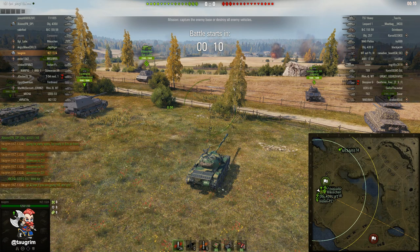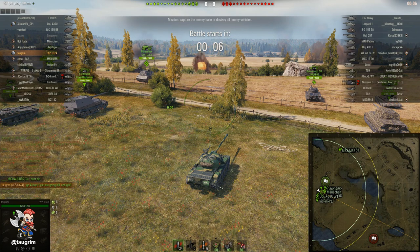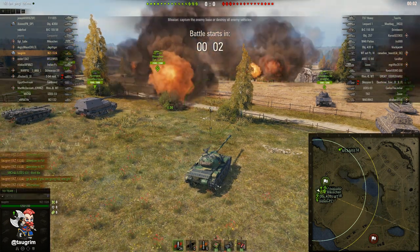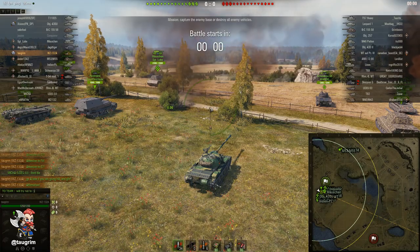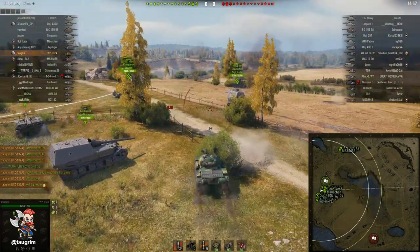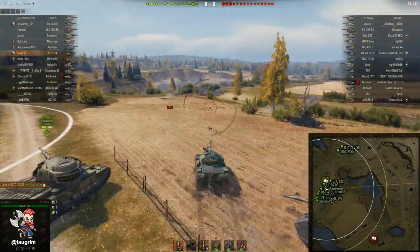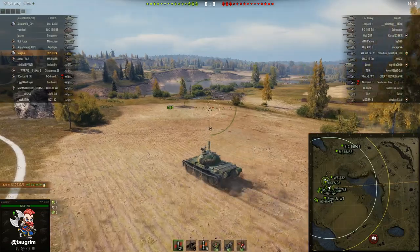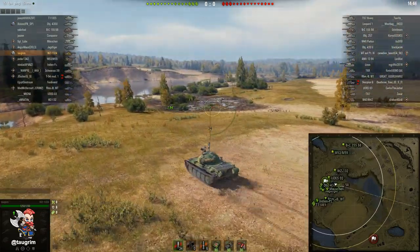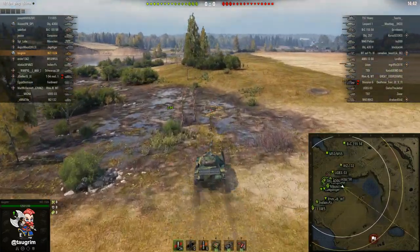In the countdown, I'm communicating to my team about where I'm going to be spotting. I think the western or northern spawn on this map has a pretty significant advantage. There are some really good bush lines that you can use just south of the lake, so I'm going to show you where those are. Notice I'm cutting to the left here instead of driving straight to the bushes, doing kind of an L-shape.